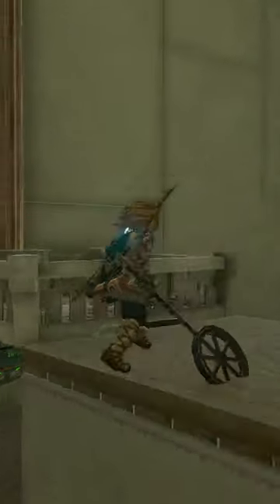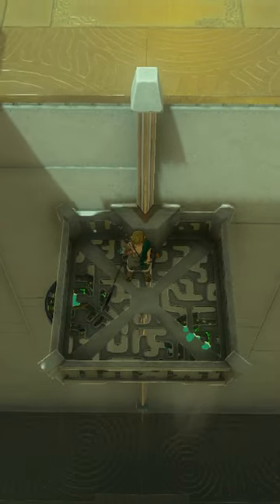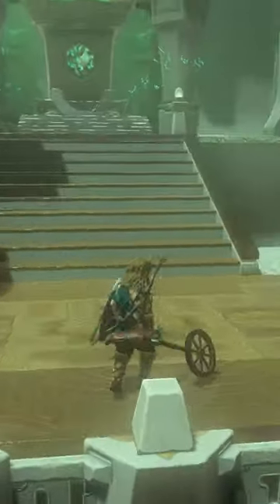Finally, add two fans to the elevator. Get in the elevator and then turn the fans on. Ride it to the exit of the shrine. This has been how to complete the Ish-O-Dag shrine in Tears of the Kingdom.